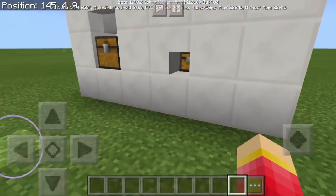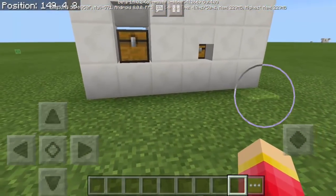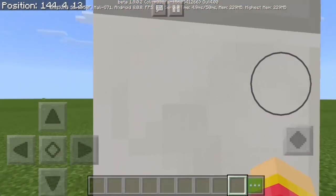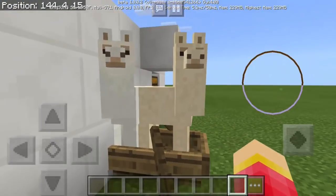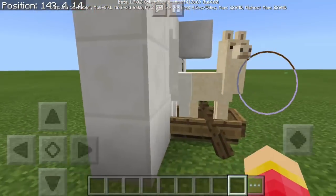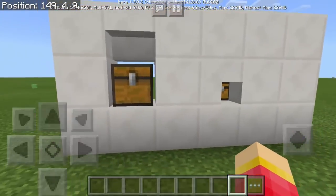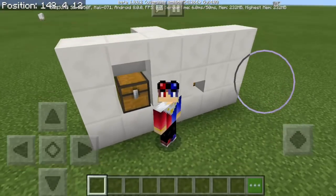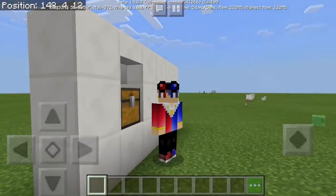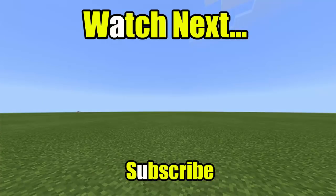So we now have our wall. You can put this in your bedroom, living room, or house — in your survival world. You can actually make this in survival mode. A block of quartz is going to be expensive, so you can use other blocks, but just get two llamas and a chest. That's it guys — that's how to make a mini chest in Minecraft Pocket Edition! I hope you enjoyed. Make sure to subscribe, leave a like, and comment down below. Thank you so much for watching!